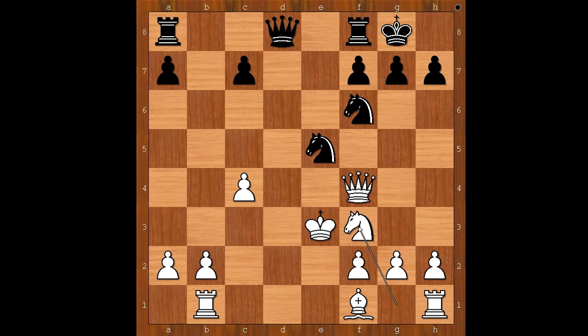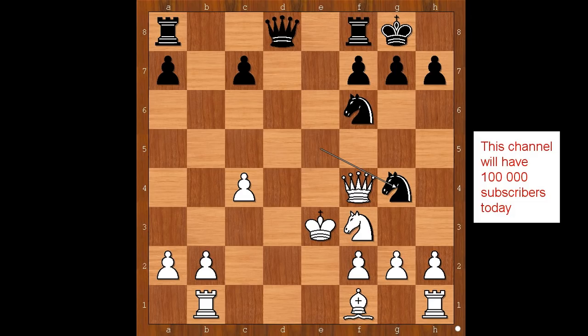Black played the move and white resigned. What would you do? The move is knight from e to g4 — check — and white resigned.